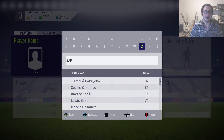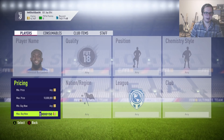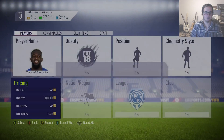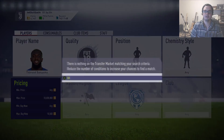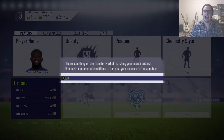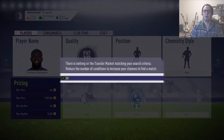We'll use Bakayoko as an example. Bakayoko is a Chelsea CDM who sells for roughly 11,500 coins instantly. So we want to set our search filter to about 10,500 and then drop the max price every time we search, continuing to do this as long as it takes until we get lucky enough to find a player pop up and win it for a bit of profit.